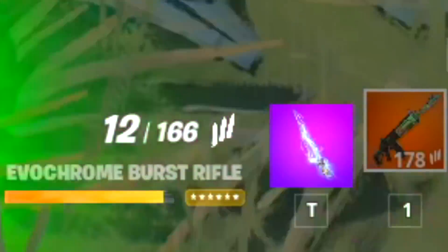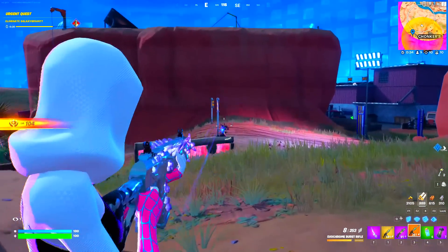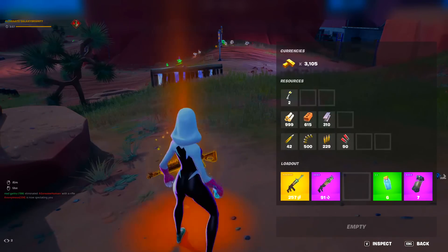There are going to be two types of evochrome items — one is the AR and the other is the shotgun. You can upgrade these by simply damaging opponents and wildlife, and once they're upgraded you can have these two mythic items.